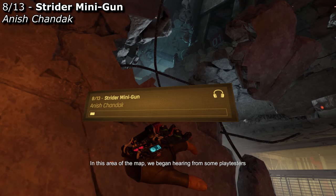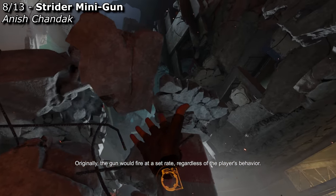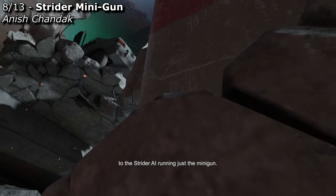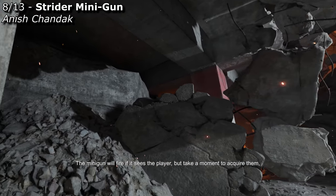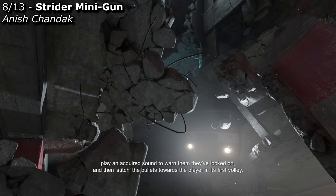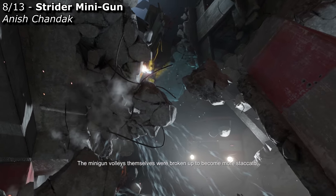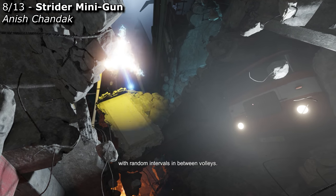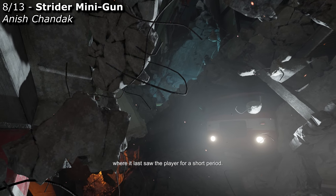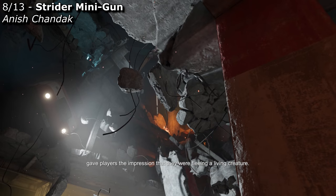In this area of the map, we began hearing from some playtesters that they found the minigun firing monotonous. Originally, the gun would fire at a set rate regardless of the player's behavior. To address the monotony, we made several improvements to the Strider AI running just the minigun. The minigun will fire if it sees the player, but take a moment to acquire them, play an acquired sound to warn them they have locked on, and then stitch the bullets towards the player in its first volley. The minigun volleys themselves were broken up to become more staccato with random intervals between them. If the player ducks behind cover, the Strider will keep firing where it last saw the player for a short period. These changes eliminated the monotony and gave players the impression that they were fleeing a living creature.